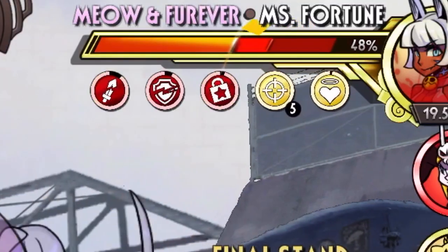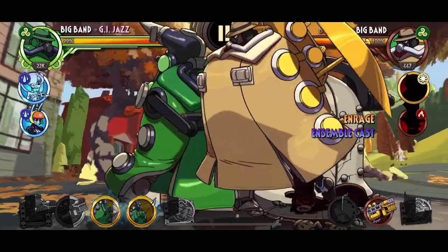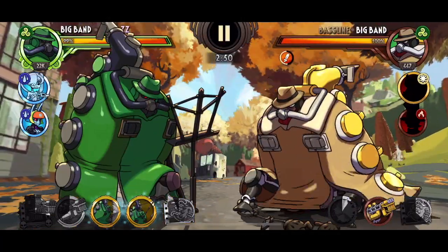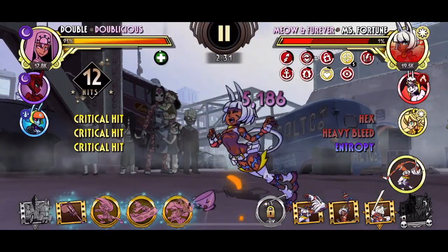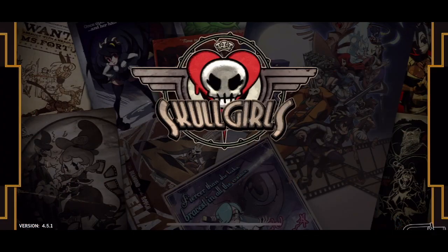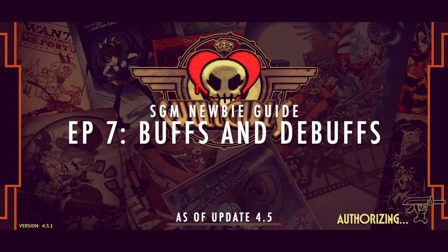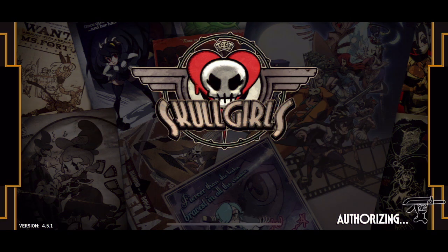Have you ever noticed those circle things below the life bars during fights? Well if most of your fights are big band mirrors, probably not. What is up guys, this is episode 7 of the Skullgirls Mobile Newbie Guide where I discuss all the buffs and debuffs in the game as of update 4.5.